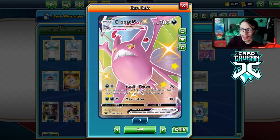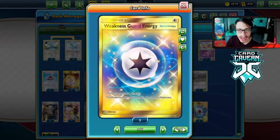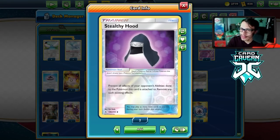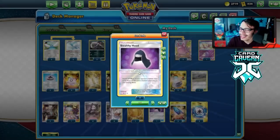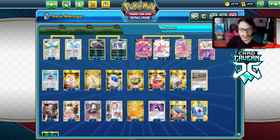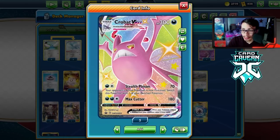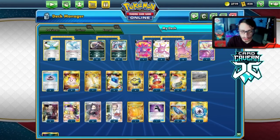I've updated the Crobat deck a bit to fit the Battle Styles meta. Urshifu is very popular, so I'm playing Weakness Guard Energy to protect from it, plus Stealthy Hood to give Crobat immunity to things like Giratina that can remove Weakness Guard Energy. It's a very fun deck to play and Altaria is pretty good right now — not a lot of people are respecting it, so you can get cheap wins.